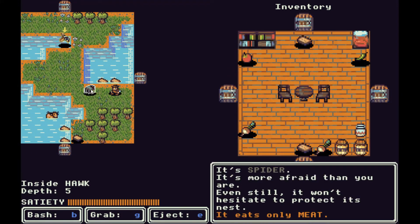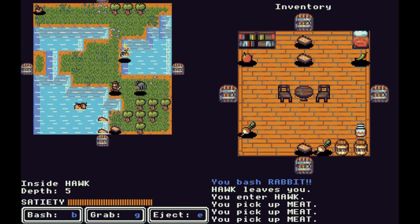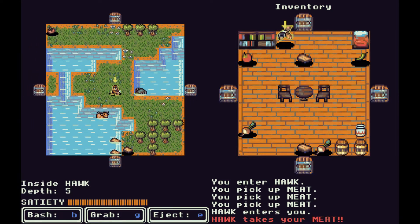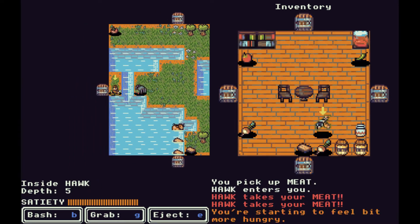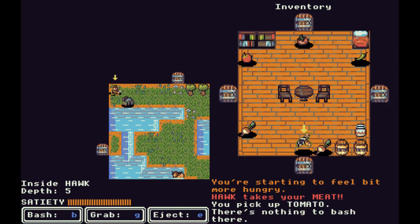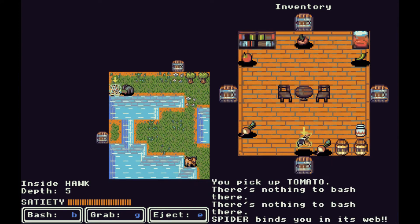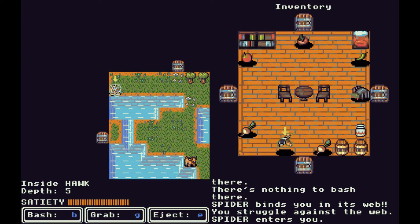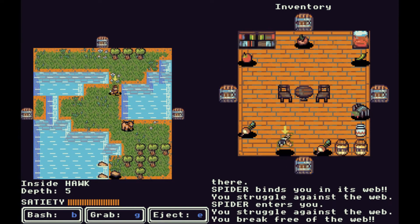Inside the hawk there's a spider — 'more afraid than you are, but it won't hesitate to protect its nest.' I try to avoid the spider but I accidentally let the hawk back inside — this hawk was inside of another hawk. We don't have much meat so the hawk will probably leave soon. The spider enters us regardless: 'spider binds you in its web' — it immobilizes us for a few turns. That's a spider wandering around inside of us.